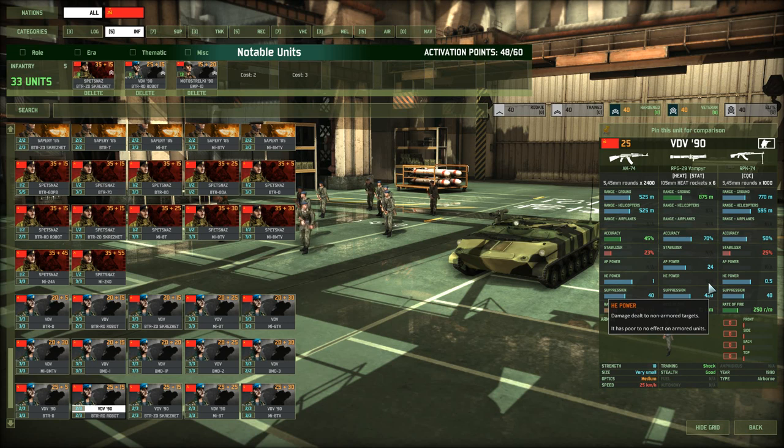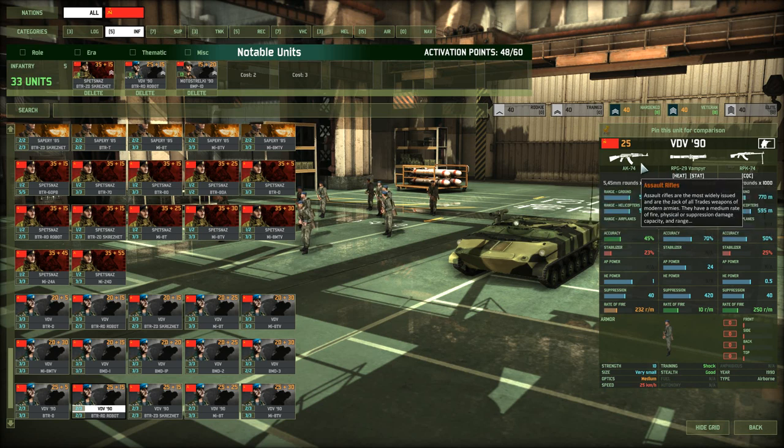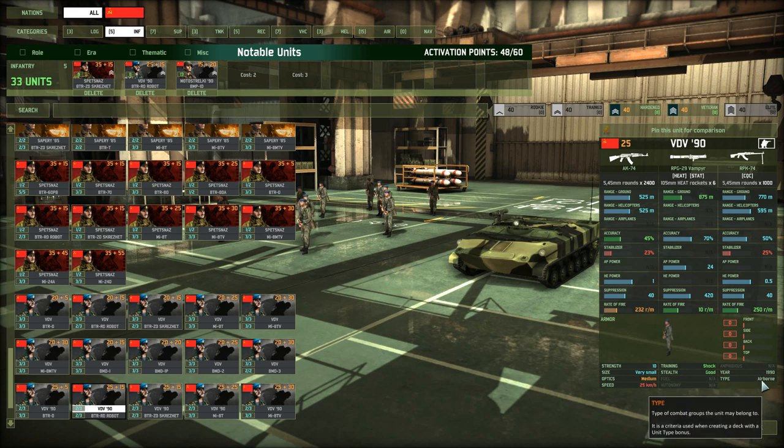They're also pretty good at fighting other infantry. They have the RPK-74 with the CQC tag, and they carry an assault rifle especially good at close range. You can use the VDV in infantry versus infantry fights, town to town, or in forests — that's where I've made very effective use of them. Keep in mind the VDVs are the paratroopers of the USSR, only available in an airborne deck or a general deck.